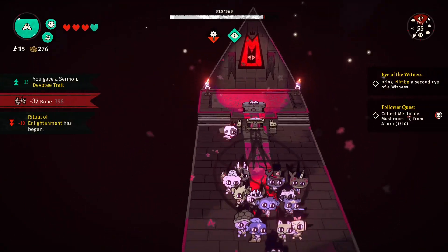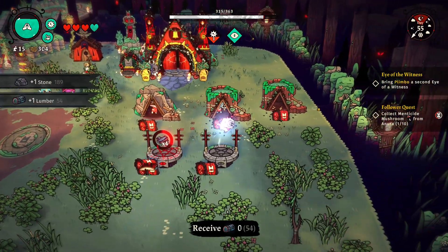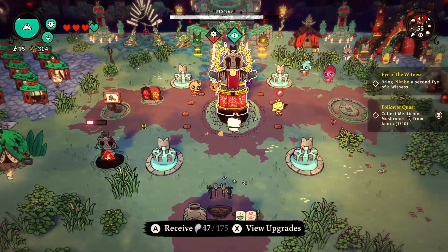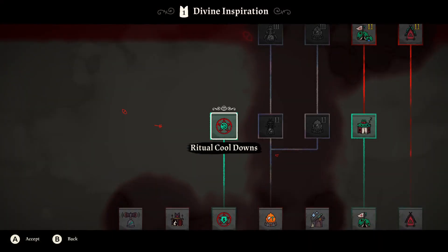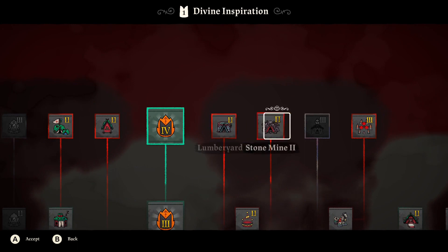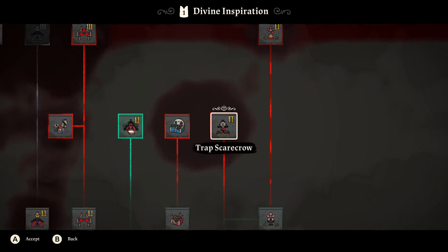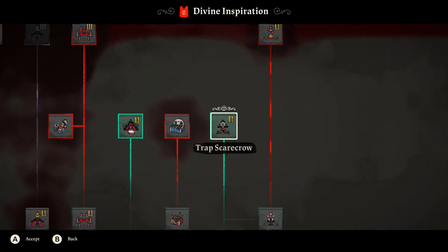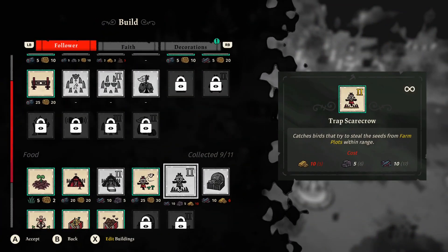Good for a while. Faith is not maxed out — we dropped it a little bit but should be good. What should we get next? Outhouse, healing bay, lumberyard, stone mine, summoning circle three — that sounds good. Also, does the trap scarecrow unlock something? Let's try the trap scarecrow — I'm curious what we get from that. We need gold. Easy enough, let's go get some gold.